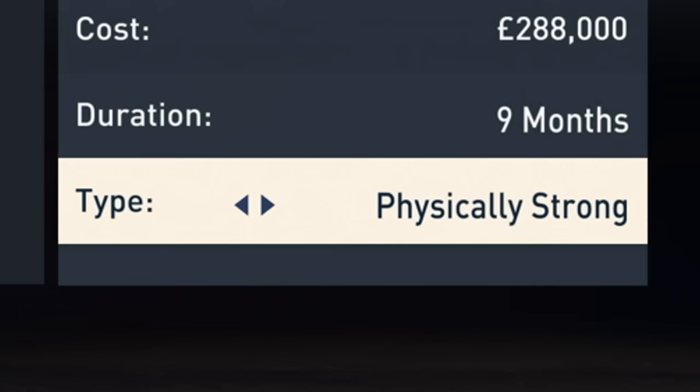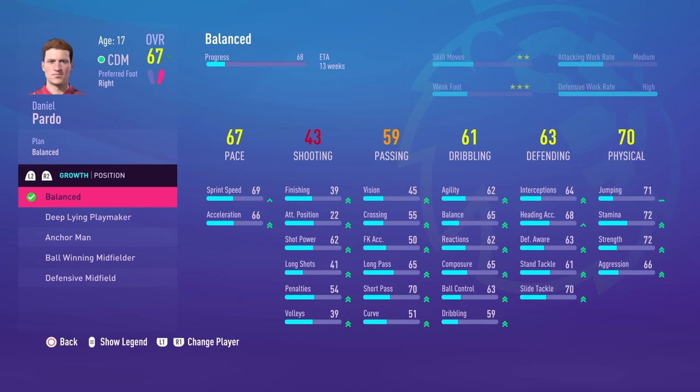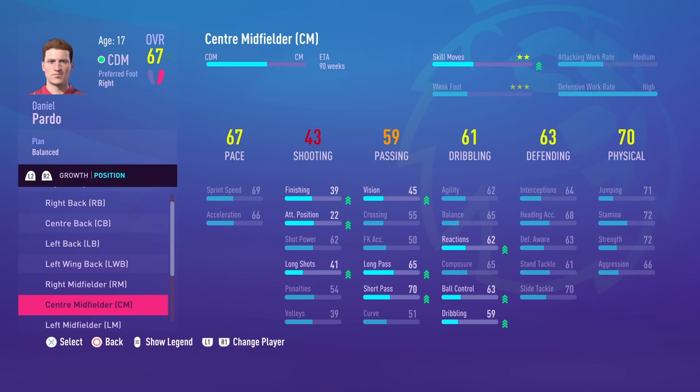It's all very straightforward but completely pointless when physically strong brings you back so many beasts that are not limited to a maximum height. They even offer more satisfaction in the long term as you carve them into exactly the player you desire, in the exact position you need filling.